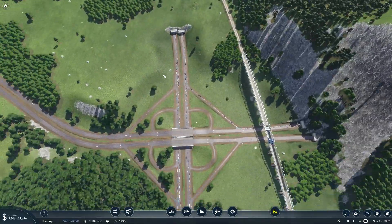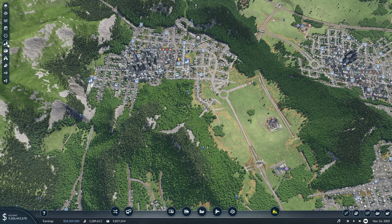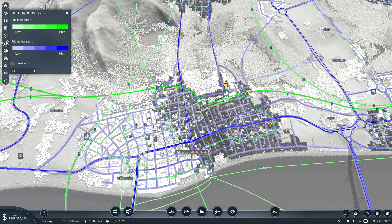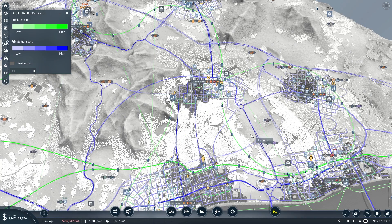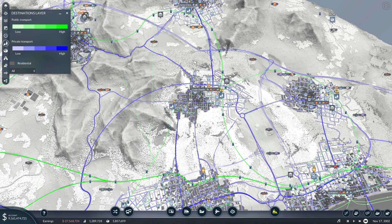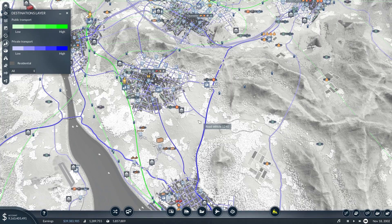We do have a ton of cars moving back and forth between these cities, and pulling up our Destinations tab, it seems like a lot of them are moving into Bridgeport, and then either going down here across the river or to Lexington, which we already have a train line going to, so that doesn't really need service. But getting this train line from Santa Clara running down to Bridgeport and Clearwater will definitely help on that end.